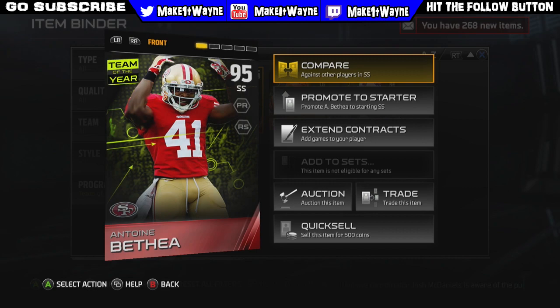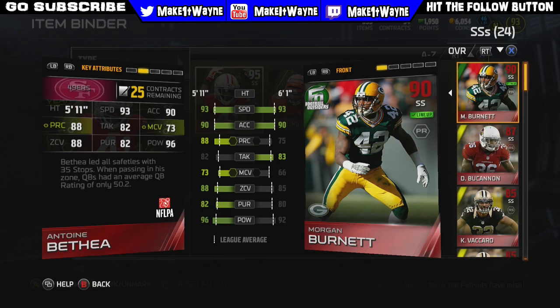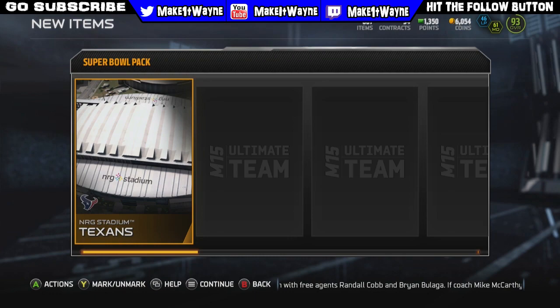Before we jump into these Super Bowl packs, I just wanted to give you guys a look at this Antoine Bethea. I've never pulled anything like this out of a random pro pack. He's 5'11", 93 speed, 90 XL, 96 hit power. I don't really like the height, but I do really like this card. You guys have to let me know down below if you would like to see some gameplay with this Antoine Bethea.